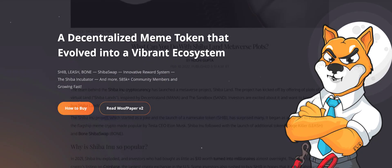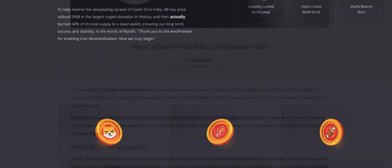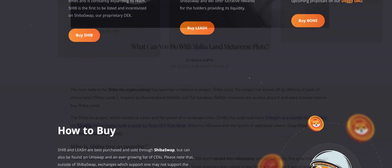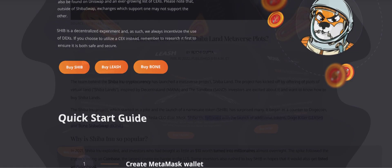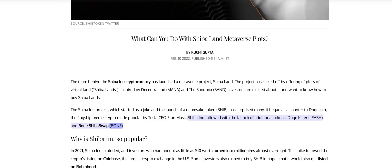The Shiba Inu project, which started as a joke and the launch of a namesake token, SHIB, has surprised many. It began as a counter to Dogecoin, the flagship meme crypto made popular by Tesla CEO Elon Musk. Shiba Inu followed with the launch of additional tokens, DogeKiller, Leash, and Bone ShibaSwap, Bone.